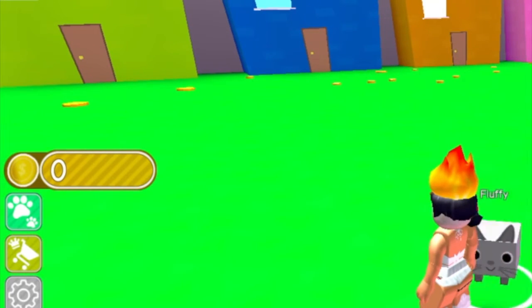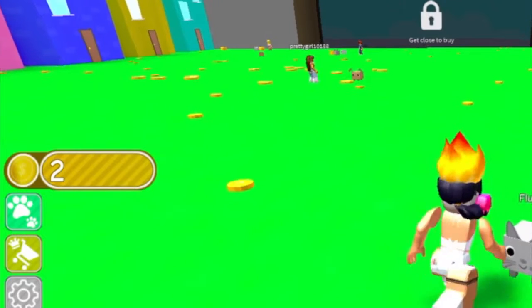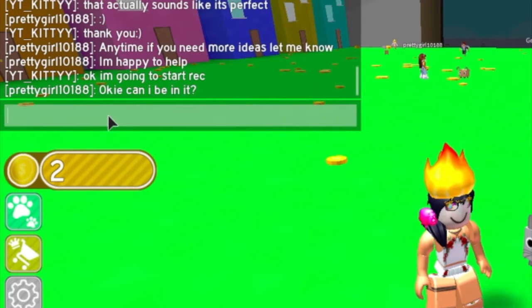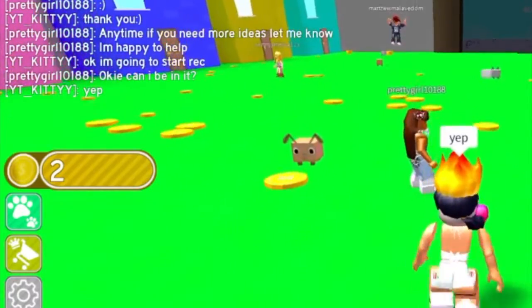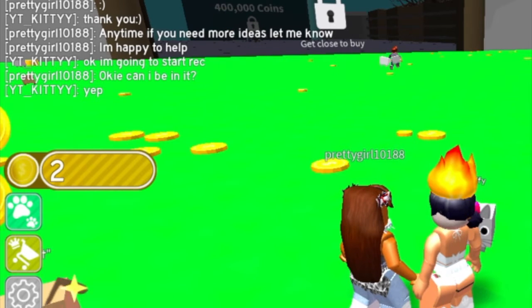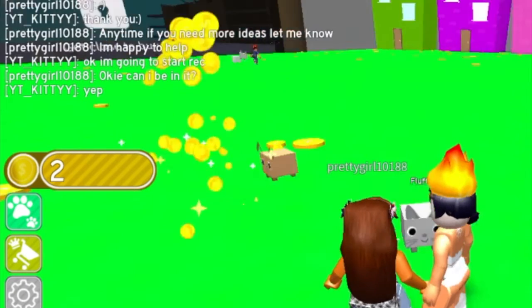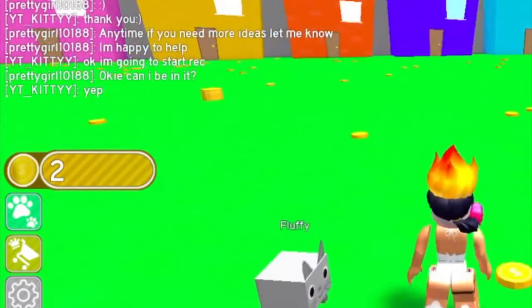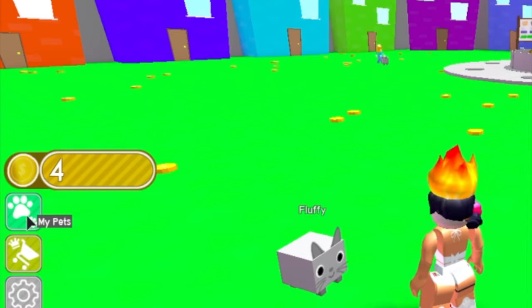I realized there was an update. We've heard the pet — don't mind my marshmallow hair, it makes you look very weird. I am here today with PrettyGirl10188. I'll put her in the description below so you guys can add her or follow her. She's very very sweet, really a nice person, and you will get along with her, I'm sure of it. I think we pet these cats or something.